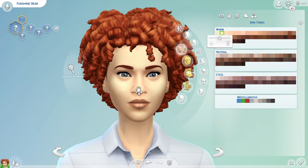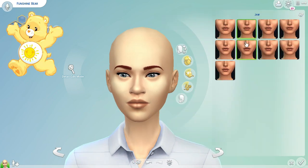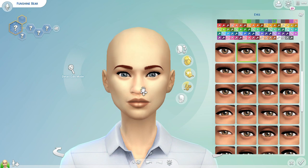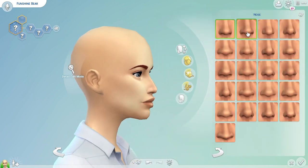I am going to be making two Sims today. Our first one is going to be inspired by Funshine Bear. I have been feeling super nostalgic lately, especially for my childhood toys, and that includes Care Bears. The two I specifically had as a child were Funshine Bear and Grumpy Bear, so Grumpy Bear will be the second one we'll be making today.